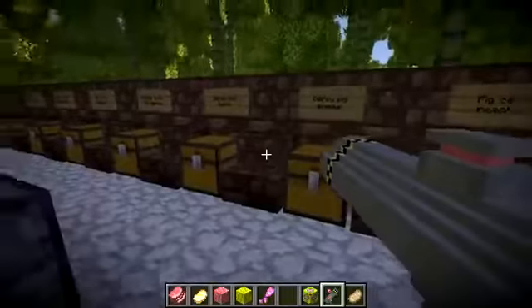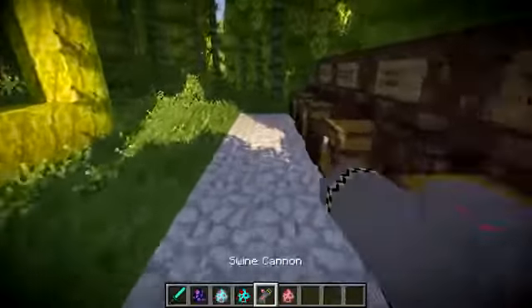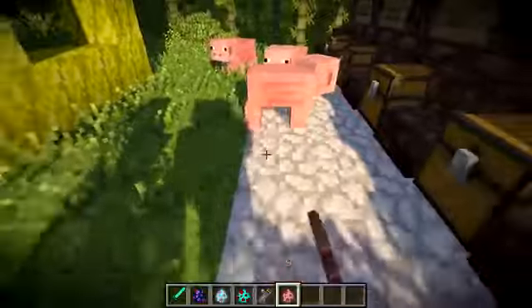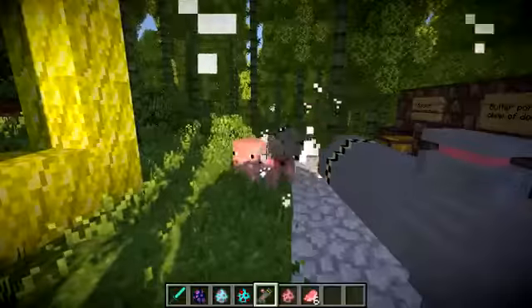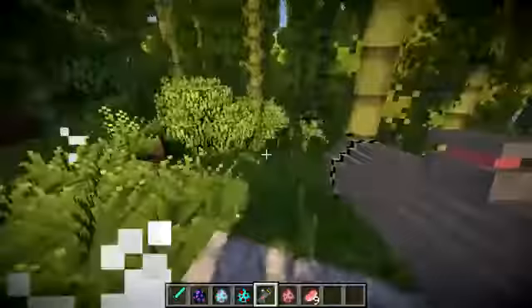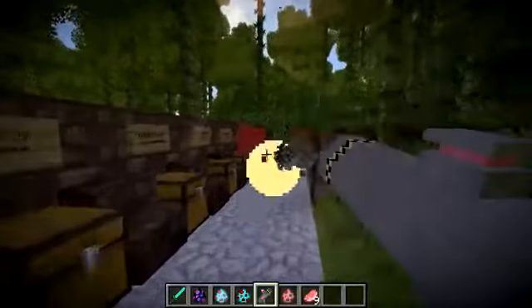That pretty much sums it up for the Swine Cannon. It actually does damage to mobs — so if I spawn a few pigs, now we're going to kill pigs with their friends' heads. Look at the destruction — I never knew pigs' heads were such good projectiles. I might try that in real life — oh no, I won't. That would be horrifying.